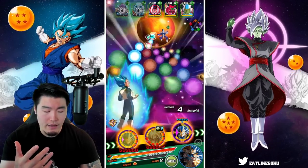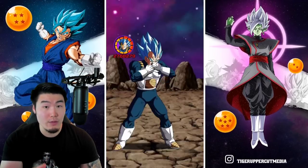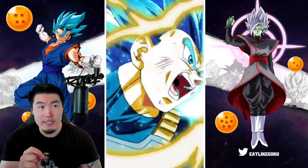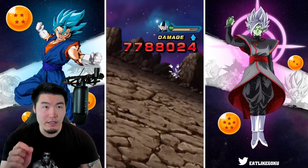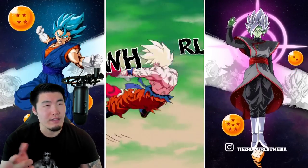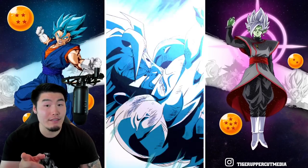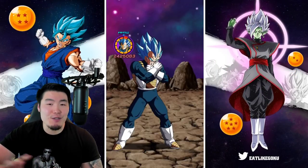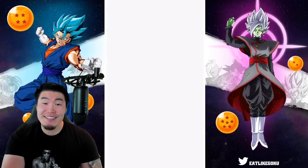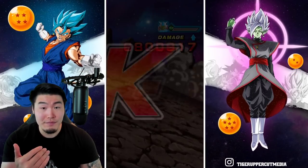I think if I want to have both Vegetas on the same rotation by the end, we'll probably have to take a Vegeta out of rotation near the end of the third phase. Does that make sense? I think that makes sense. We're going to let it play out first, see how things go on the second and third phases, and then go from there.